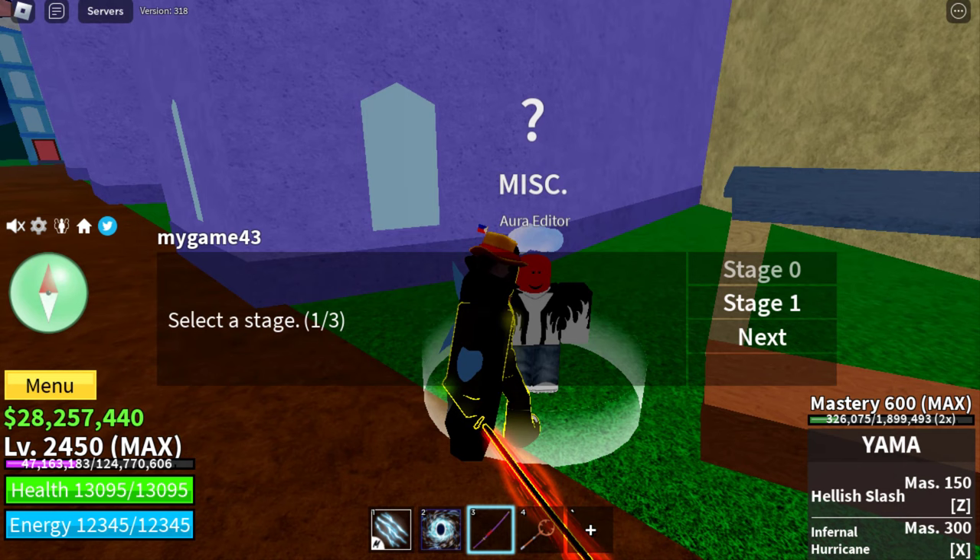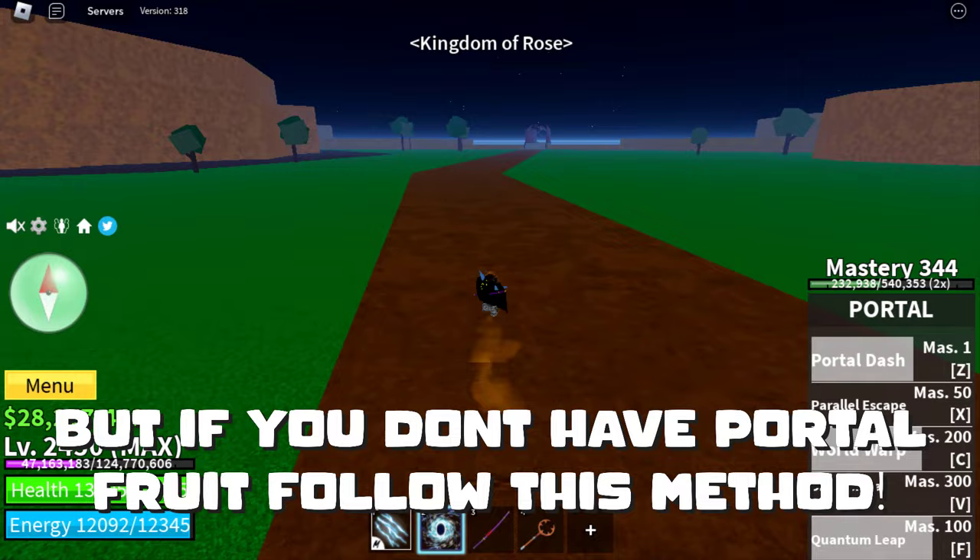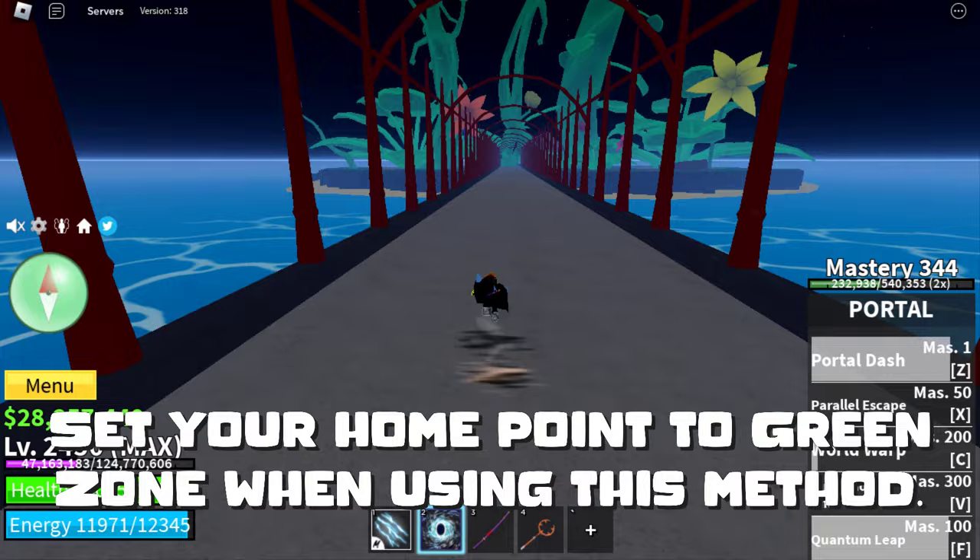I'll show you now all the locations. Portal Fruit is highly recommended for fast travel. But if you don't have Portal Fruit, follow this method: set your home point to green zone when using this method.